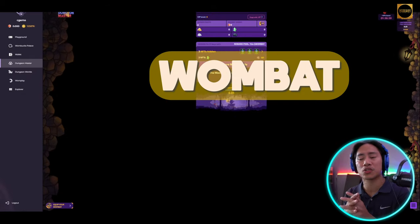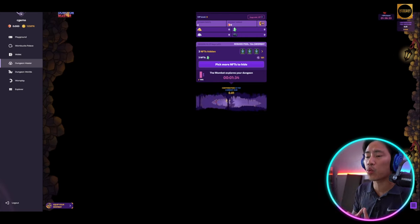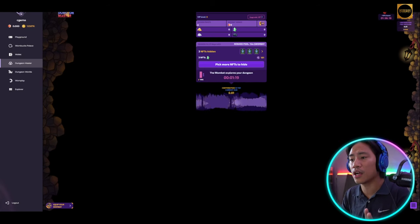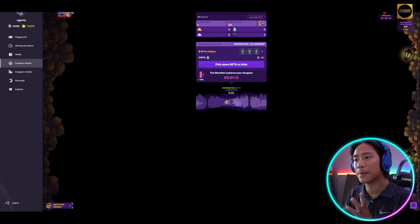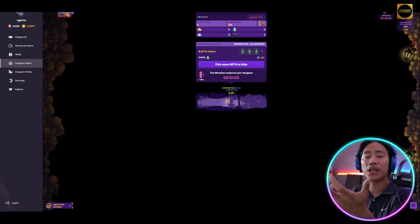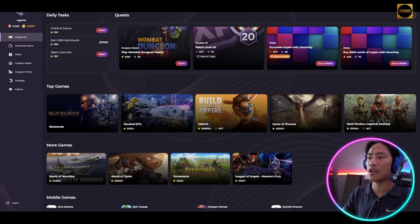We still have about two minutes for the Wombat run in the dungeon. The season prize pool is worth ten million Wombat tokens, available on EOS, WAX, and Polygon Network. You can stake NFTs from these three blockchains, gather experience and materials, and reinvest in leveling up with endless strategies to get a bigger share of the prize pool.